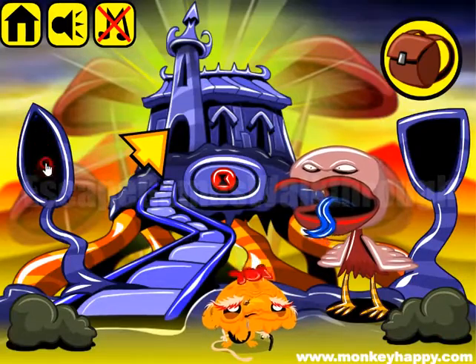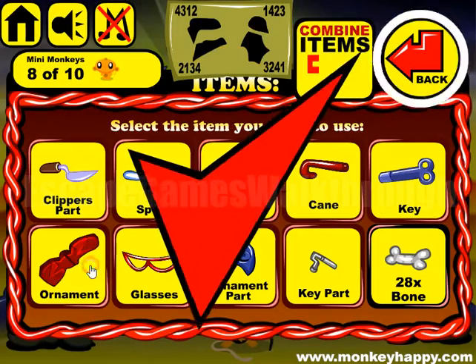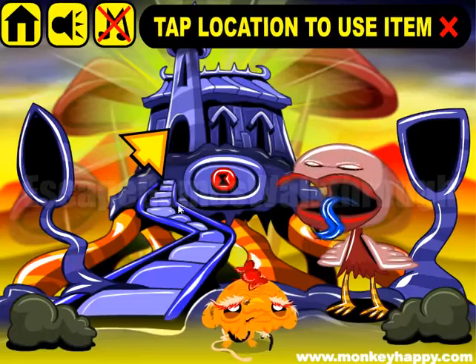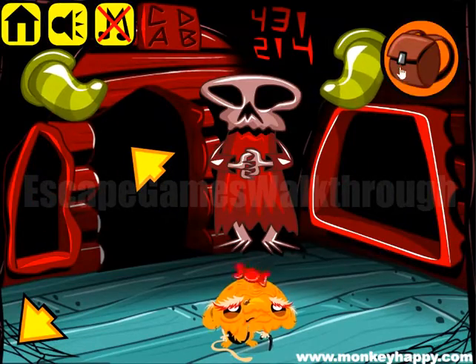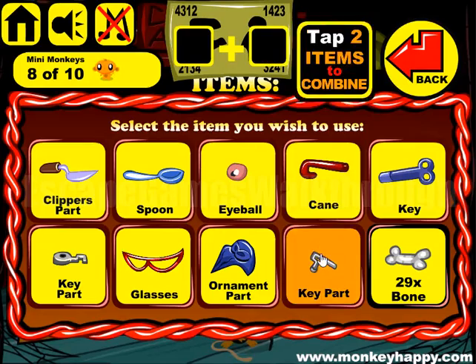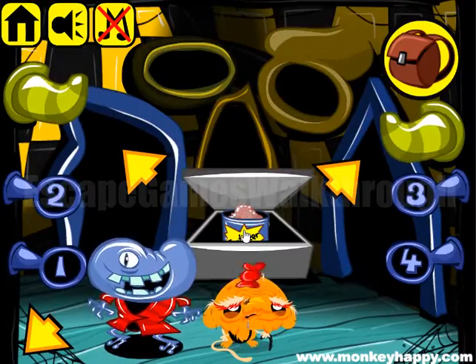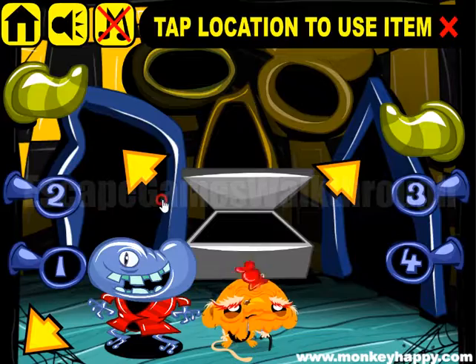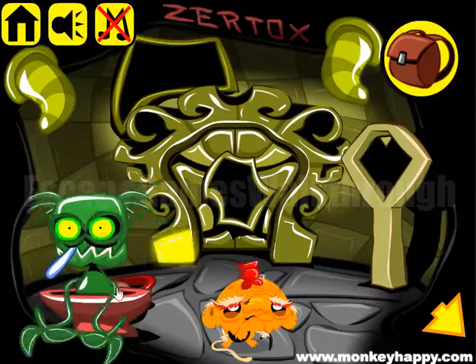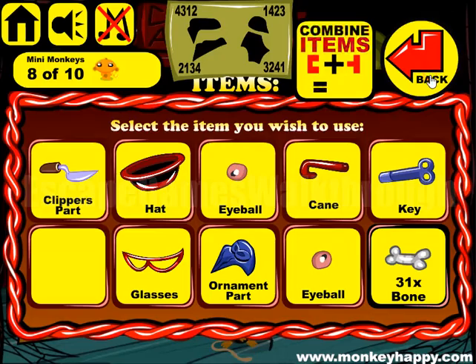Let's go inside with this ornament. We get an eyeball. We also have two parts of a silver key to open this chest — get the fertilizer, use it with the spoon, and feed the plant.